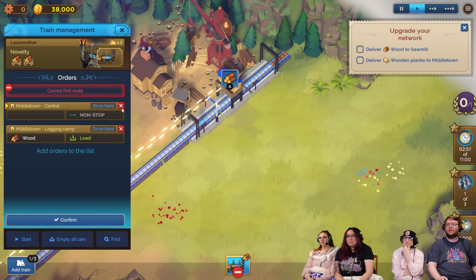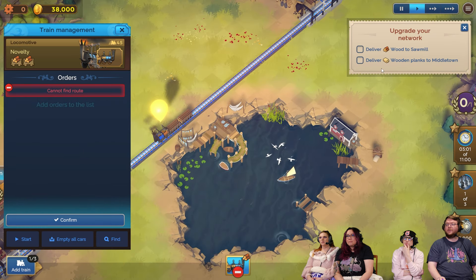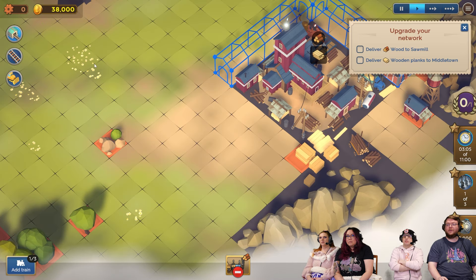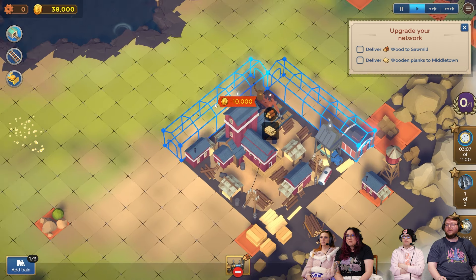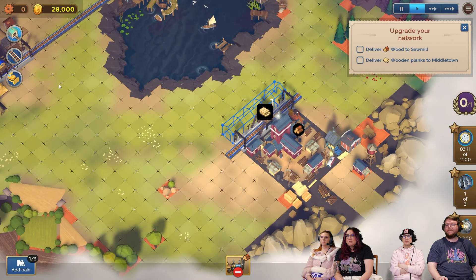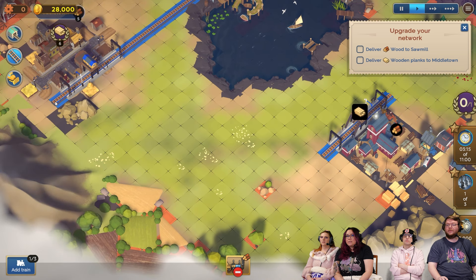How did you build the first little station? Deliver wood to the sawmill — is this the sawmill? I believe that's the sawmill, so then we need to build... yeah, exactly. There we go. Now you can build routes. I love how they're like, build these two routes and then deliver this to the sawmill, but they don't tell you the rest.